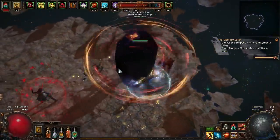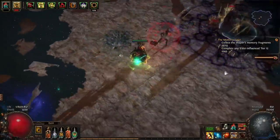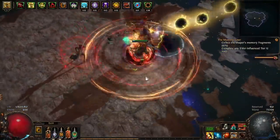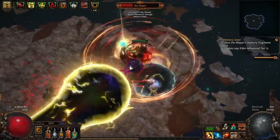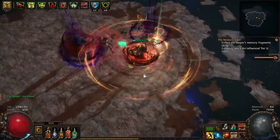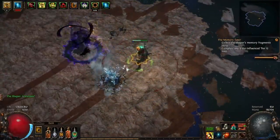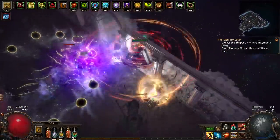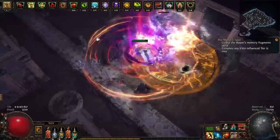For flasks I went with the cheap and simple option: 2 life flasks with bleed removal, a Diamond Flask with freeze removal, a Sulphur Flask with curse removal, and a Quicksilver Flask. Lion's Roar would give you damage, but it's a bit expensive and I don't like knocking enemies away with the knockback. So this is a simple, cheap, and efficient flask setup.